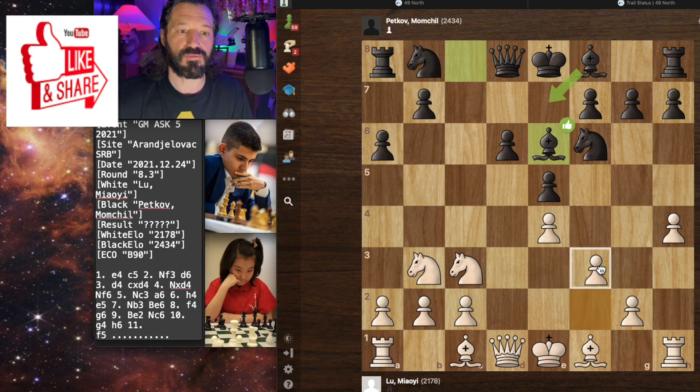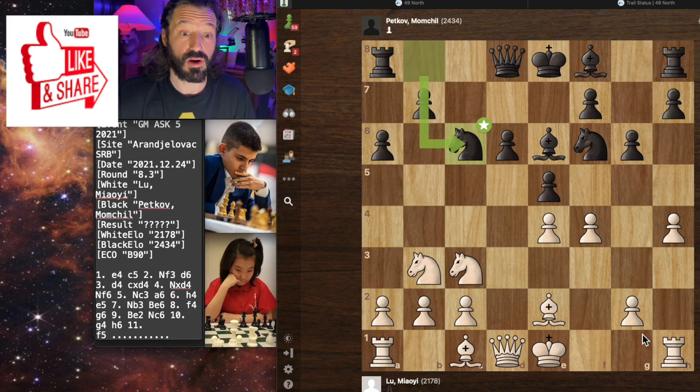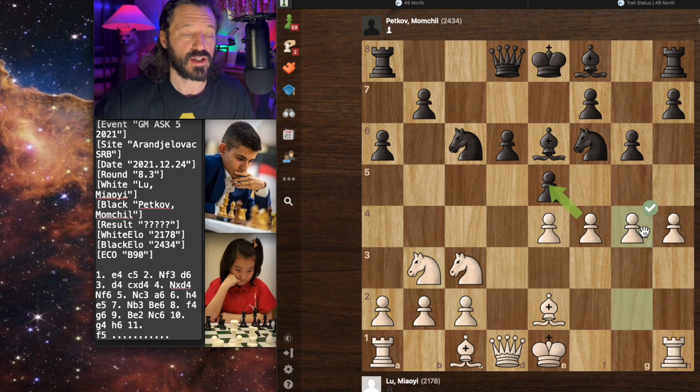We have bishop to E6 by the grandmaster. Now pawn to F4 by Lou Mallye — the best move in the position. Pawn to G6 by the grandmaster. Bishop to E2 by Lou Mallye — best move. And knight to C6 by the grandmaster. Lou Mallye plays pawn to G4. This seems kind of crazy to me — you're not going to castle, this is a lot of pawn moves, seems like the pieces should be developed. But this is a good move.